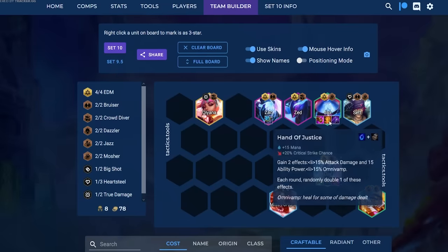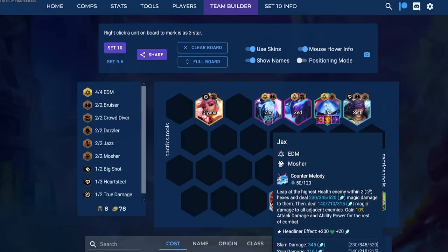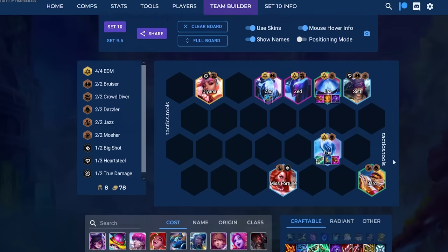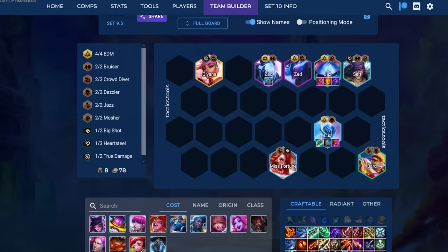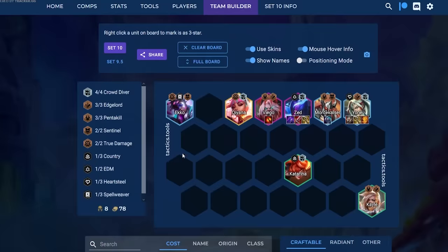Next line is Jax. Items you want: Jax needs JG, healing — Bloodthirster with JG is best but Gunblade works — and the best aggro-drop is Zhonya's, but Edge of Night is the craftable version. Then you put Spark on Zac, rest of items on Lux, and roll on seven for Lux three. Most Jax games I've played four Mosher, but I've been convinced four Mosher is basically worthless — it only gives about 5% more omnivamp. Getting Crowd Diver for Zed and Dazzler for Lux is really good. Jazz on level eight helps a lot due to the percent damage scaling on all EDM casts.